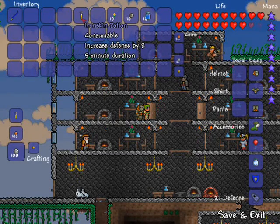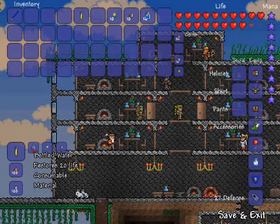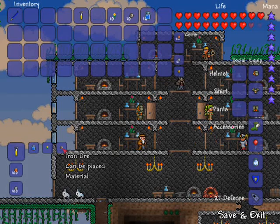The iron skin potion increases overall defence by 8 and lasts for 5 minutes. To craft this potion you will need 1 bottled water, 1 day bloom, and 1 iron ore.